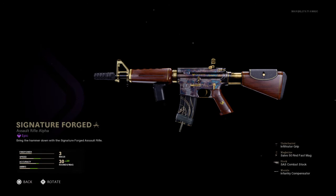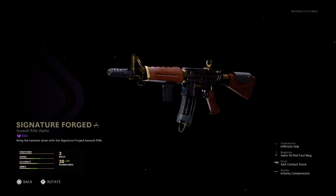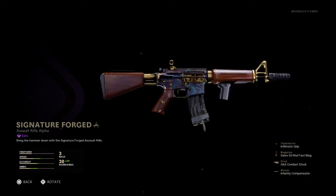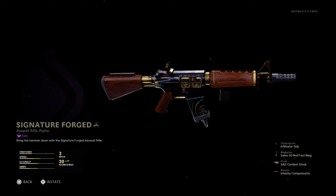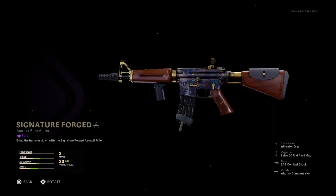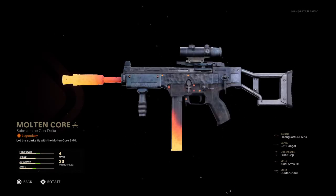We have the 15-round fast mag here, and I'm loving the print on it. It's a shame they aren't allowing you to mix and match blueprints yet — if you have this blueprint you're stuck with it. If you want a different mag or foregrip, it's not going to mix and match. I don't like that, but I do enjoy the gold on this one, which is really nice.